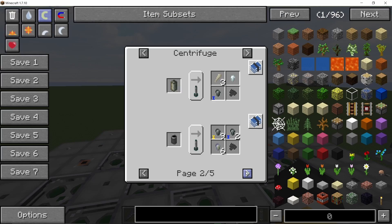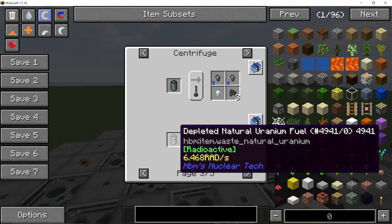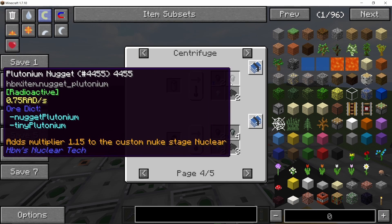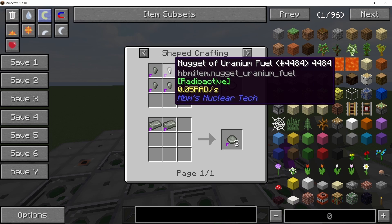In order to obtain medium enriched plutonium you can get it by depleting MOX plutonium fuel rods, or the simplest way is to deplete natural uranium or normal uranium in a xernox reactor. This will give you the medium enriched plutonium nuggets which you can then make into fuel rods.